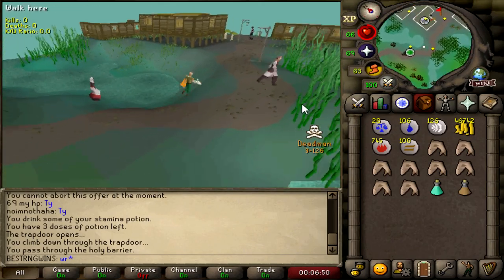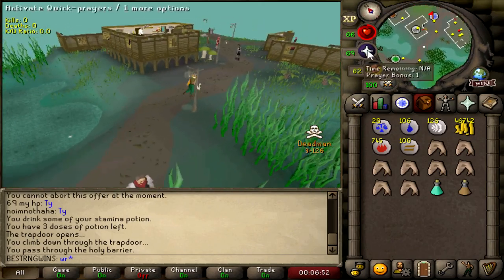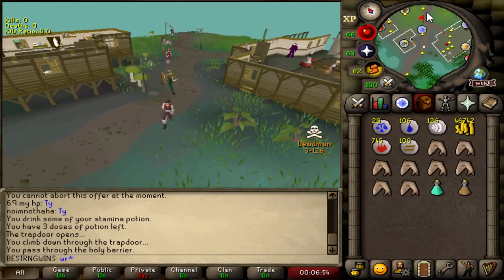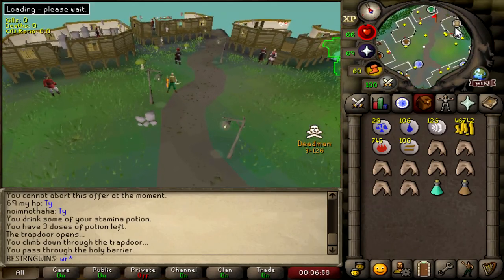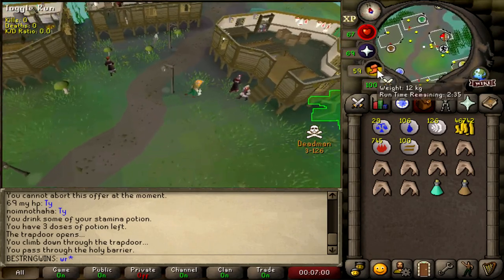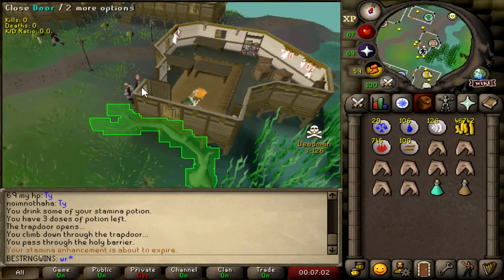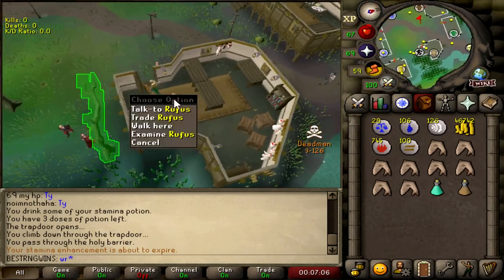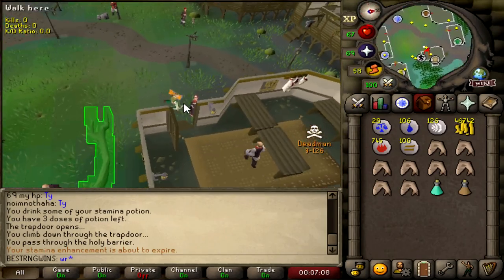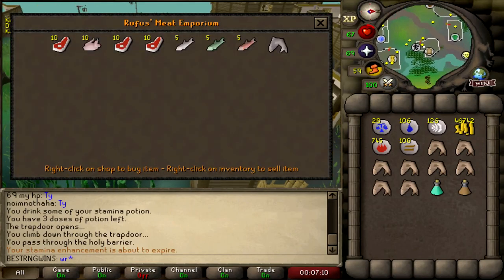We spent half our cash stack on staminas. None of the meat that I need for Druidic Ritual, or most quest items at all, are really buying. I do think that after this video and some people start playing 45, you guys will be able to buy all this stuff if you're trying to quest. But for now — is this Rufus? Here's Rufus, and he will sell me the raw things that I require for Druidic Ritual.